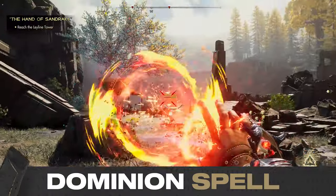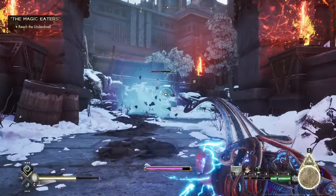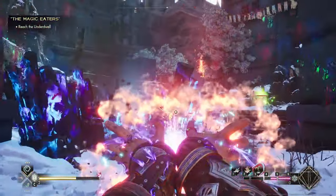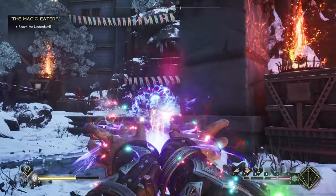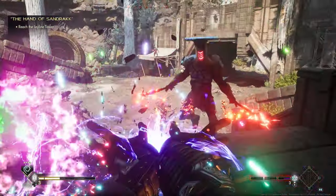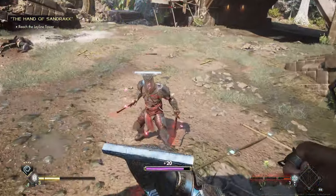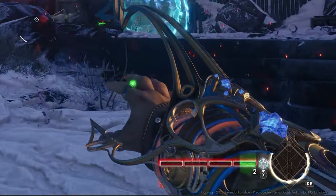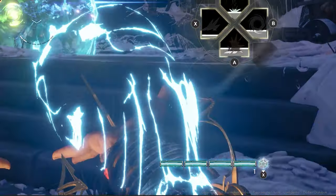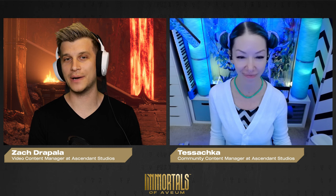Your most powerful, most devastating spell, the last we'll share today, is your dominion spell called Immolate. Dominion spells were thought to be lost long ago to the Magni of Avium. Immolate combines all three colors of your magic into one brutal channeled stream that does massive damage to anything it touches. It has a massively high mana cost to match, and takes extra time to cast, but boy is it worth the wait. You'll build up your dominion mana in combat by slaying enemies, but you can also equip gear and unlock talents to boost the rate at which you gain this special mana, so you can obliterate your foes all the more.